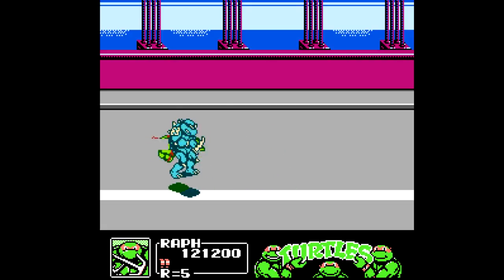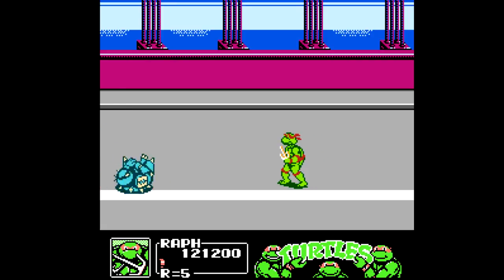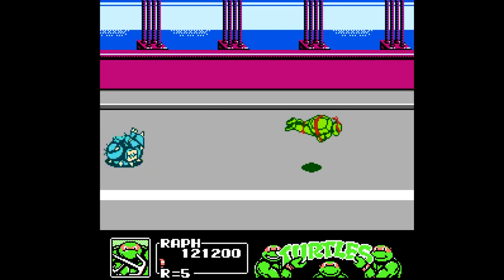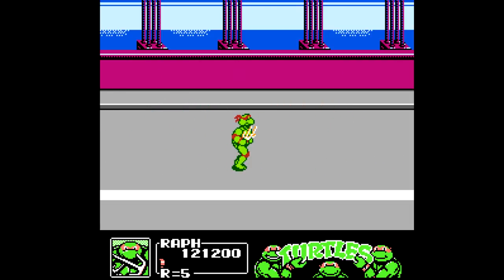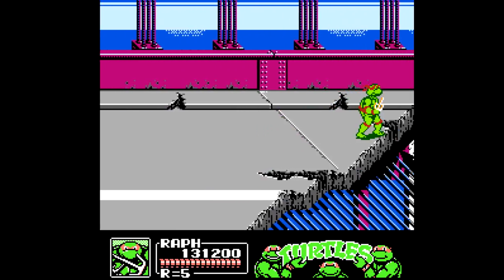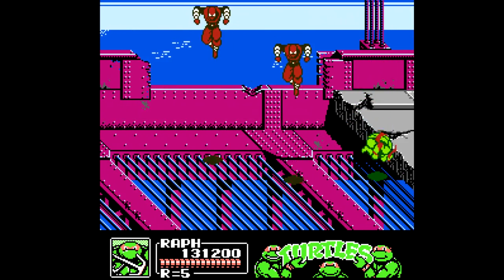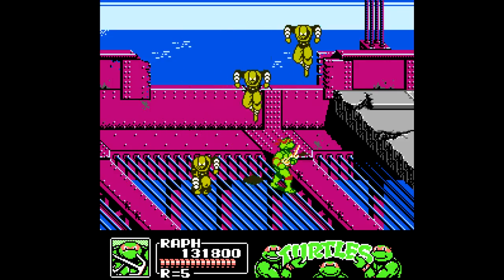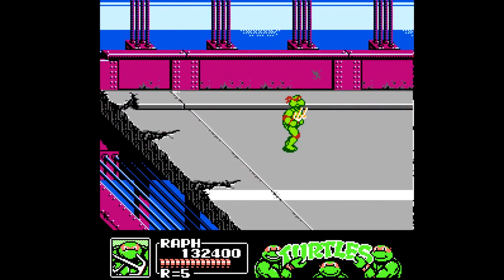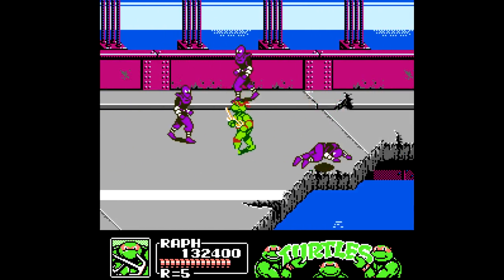Interestingly enough, there are a couple of mid-bosses throughout this game, and the first one we deal with is Slash. Slash attacks very quickly, which is why the special move — especially with Raphael — is very efficient for going through him. He also will get on his back and fly back and forth across the screen. Using Raphael's special move, just like we've been doing with the charging ability of other bosses, allows us to keep hitting him over and over. Once Slash is defeated, as long as you have a little bit of health left, there's a full health restore right after the fight.